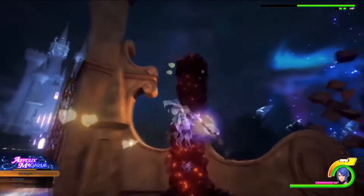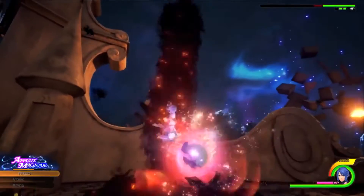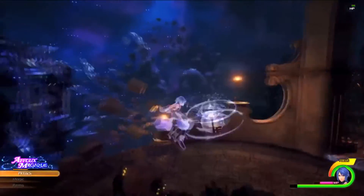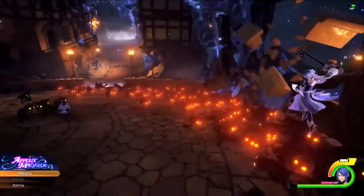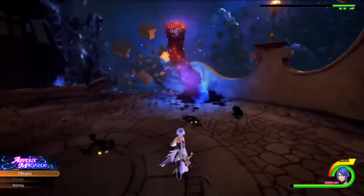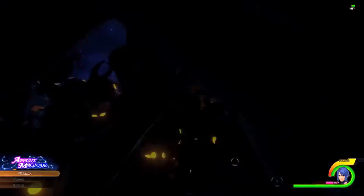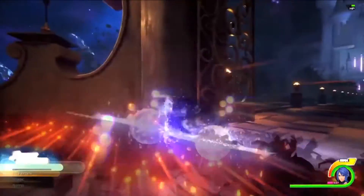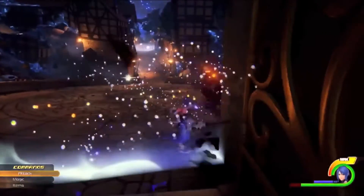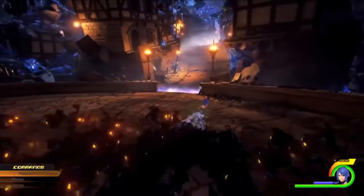The third component is Kingdom Hearts χ Back Cover — a cinematic that ties into the mobile game Kingdom Hearts χ on iOS and Android. You need to play that game to understand the storyline. This shows how the franchise has expanded its marketing across PlayStation, 3DS, and mobile platforms.